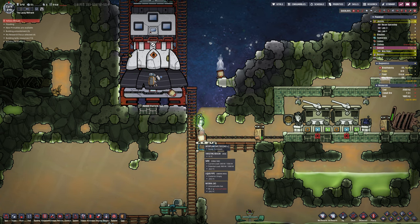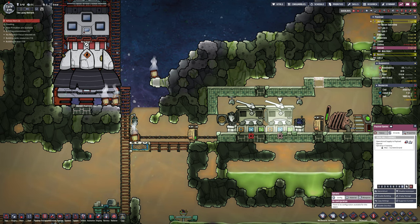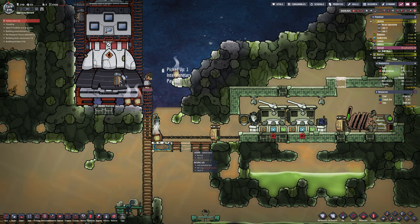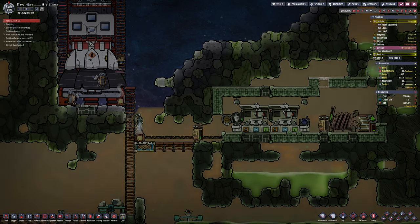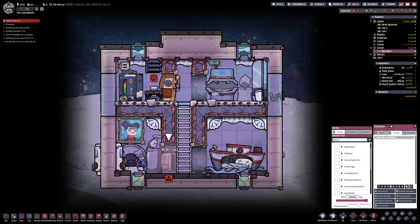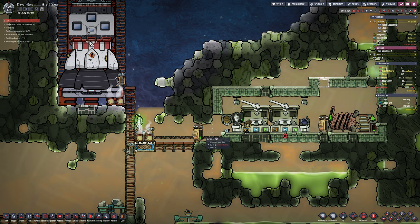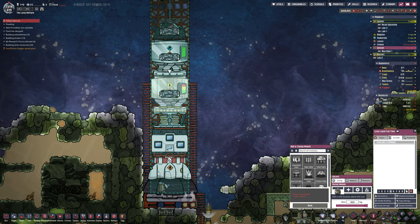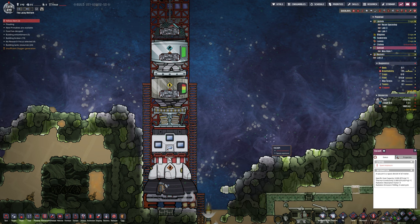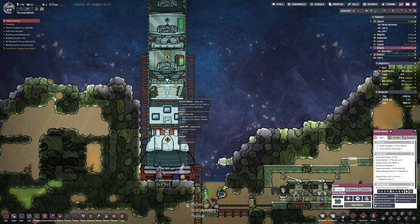I added an extra payload unloader because we were getting so many capsules coming in. You can see them now landing around the beacon as intended. The robots and Max are picking them up and taking them automatically to the machines to be undone — liquids go through the liquid pipe, solids through a conveyor belt. We're very lucky — I chose Max somewhat randomly, but it turns out he's a mecha engineer, so he can build conveyor belts and droppers, which usually requires quite a ways up the skill tree.